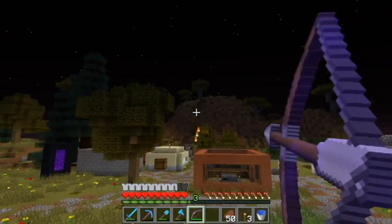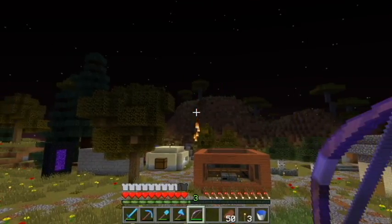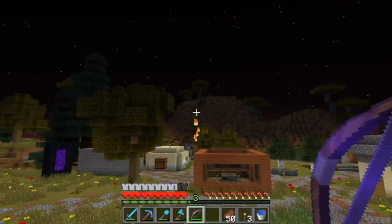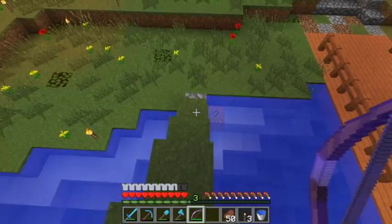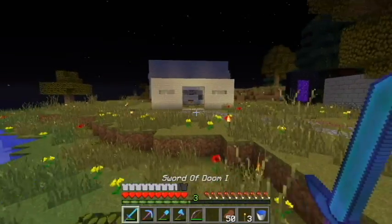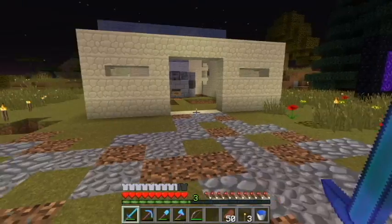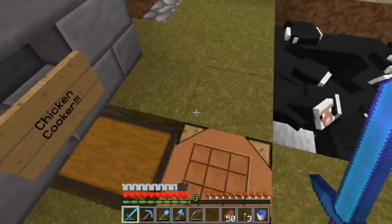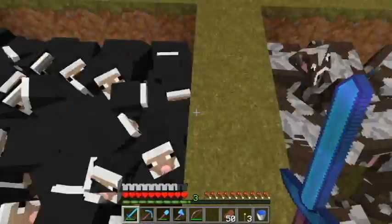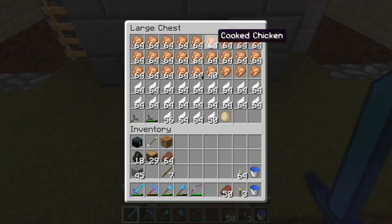I found that the bow doesn't always shoot exactly in the same spot, even if your drawback is exactly the same. The world has some losers in here. Here's my clams. And sheep, cows, chicken cooker — made a lot of chicken.